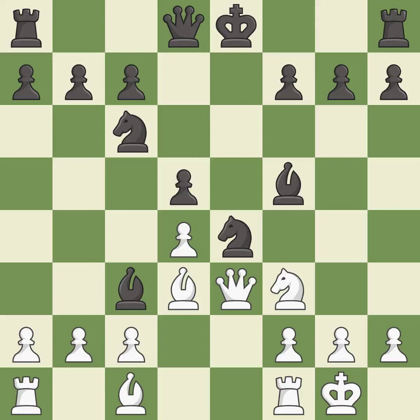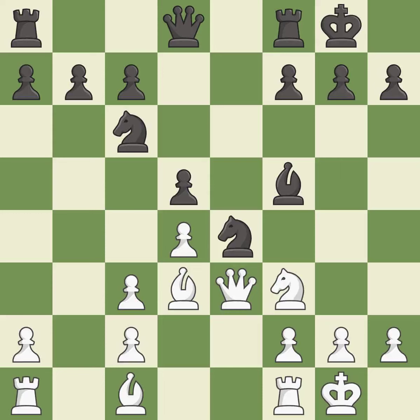This forces the opponent to double their pawns, which weakens their pawn structure. Recaptures. Castling gets the king to a safer square, out of the center of the board, while also developing a rook. Castling to the same side of the board as the opponent avoids some of the attacking associated with opposite side castling. It is best.